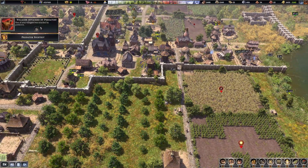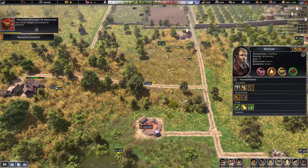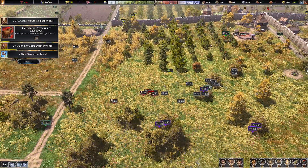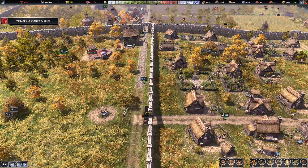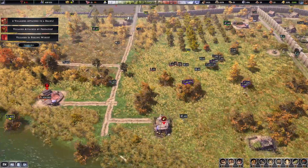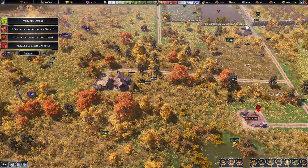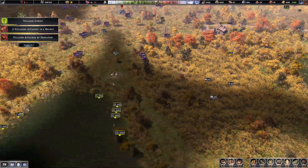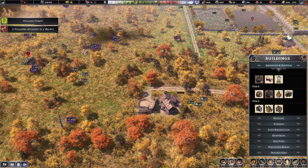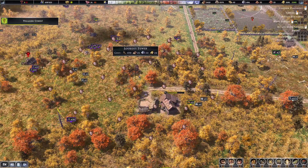A linger attacked by a predator. Wait, where's the predator? He's killing a few of my - he's pretty tough. He's certainly being a bit aggressive. Villager is feeling worse. Makes me wonder whether we need a tower out here just to defend this area against the predators. In fact, I think I will do that. Let's put a tower here.